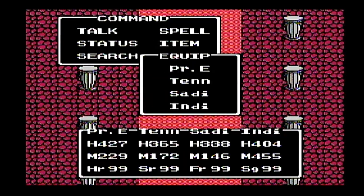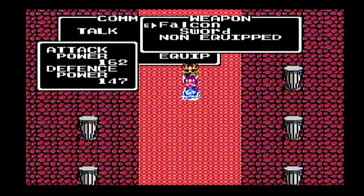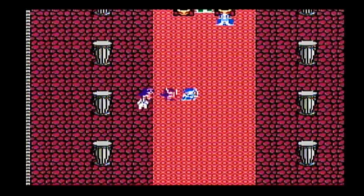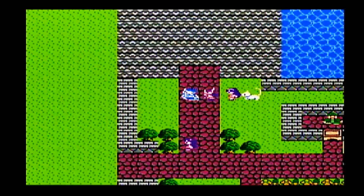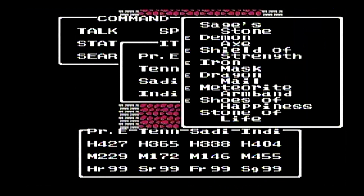Looking at other items, Indy can equip the animal suit, which turns you into a cat. I also gave Sadie the Revealing Swimsuit — that's basically the Magic Bikini. It changes your sprite to a bikini, but the Magic Bikini has much better defensive properties. The Revealing Swimsuit just gives one defense, so it's kind of pointless — all it really does is change the sprite.